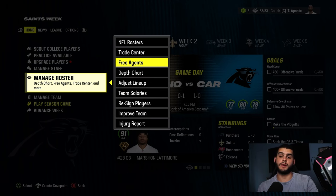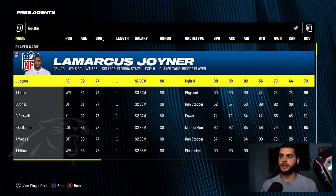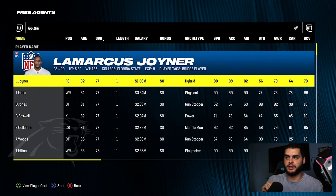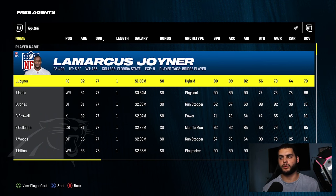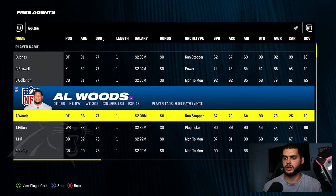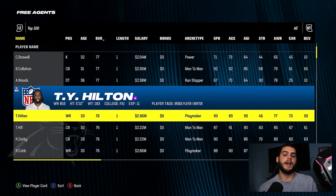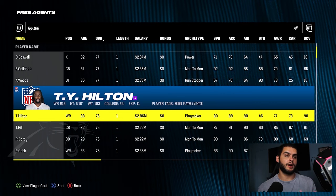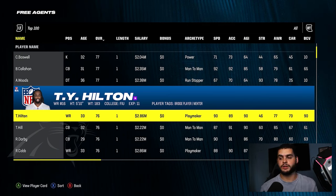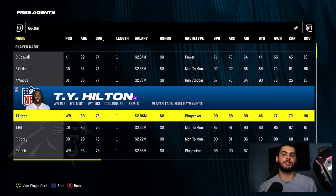Another key aspect incorporated last year is mentors. Veteran players get a mentor tag, which you can see under the player's name next to their experience in the market — it says 'player tag: bridge player' or 'mentor.' Julio Jones is a bridge player and mentor; Al Woods and Ty Hilton are also mentors. If you roster a mentor on your team, everyone at that position group gets an XP boost during weekly practice training.